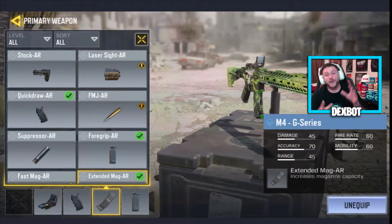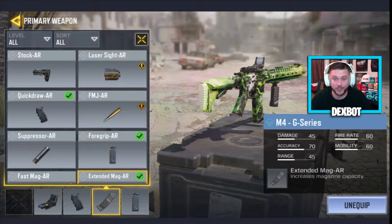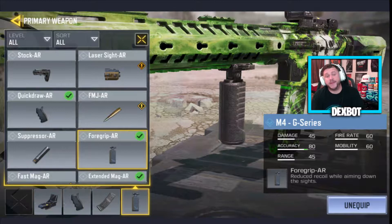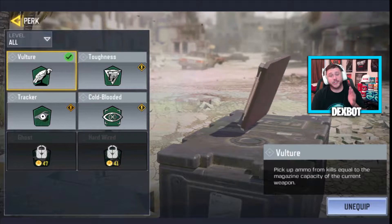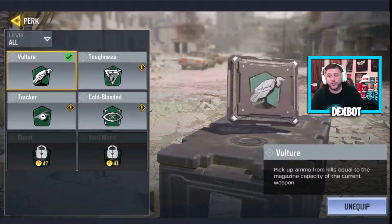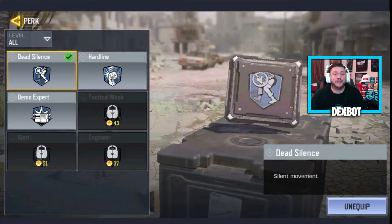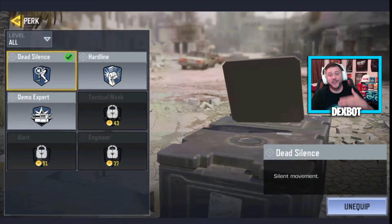I don't want to have to worry about reloading or running out of ammo — I want to have as much ammo as possible. In the third slot I'm going to be using Foregrip because I want to reduce the recoil when aiming down sight so I can have the most accurate shot possible. Vulture is similar to Scavenger — you use that in your second perk slot to pick up ammo and resupply yourself from enemies you kill. Thirdly, I'm using Dead Silence because I want to suppress my footsteps and be as quiet as possible.